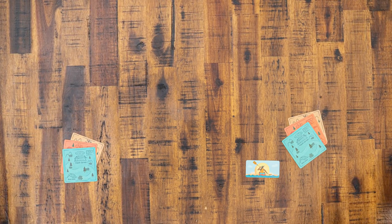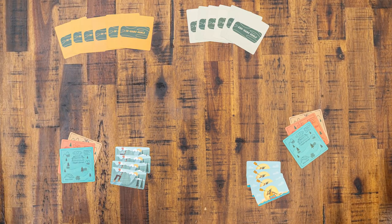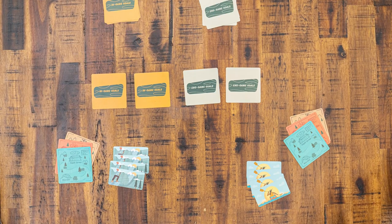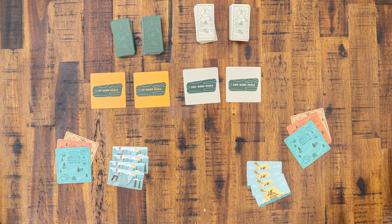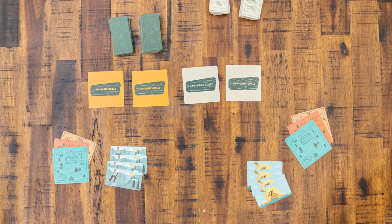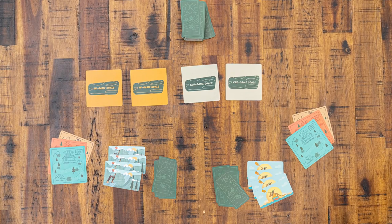Give each player a hiking, biking, and kayaking campsite. Each player will also take a matching set of 4 player cards. Shuffle and select 2 in-game and 2 end-of-game objective cards. If playing with 4 players or fewer, select just 1 deck of Trail cards; otherwise, play with both decks. Shuffle the cards and deal 8 to each player.